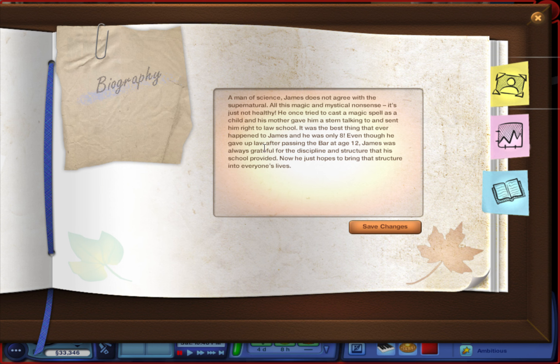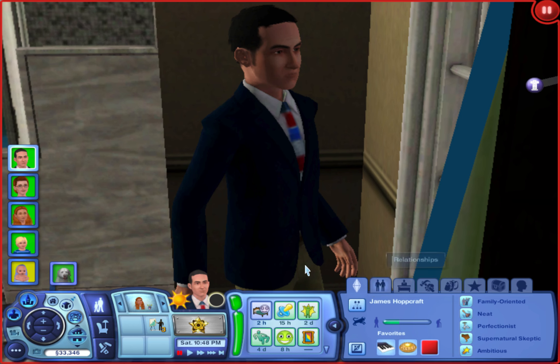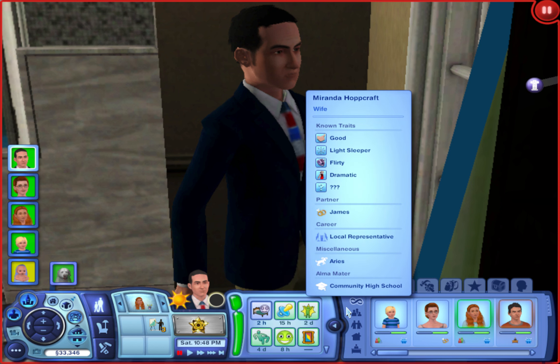James is a man of science who does not agree with the supernatural, which makes sense since he's really into science. His bio says: 'All this magic and mystical nonsense just isn't healthy. He once tried to cast a magic spell as a child and his mom gave him a stern talking to and sent him right to law school.' So maybe he does have some magic in him. He gave up law after passing the bar at age 12, and was always grateful for the discipline and structure his schooling provided.